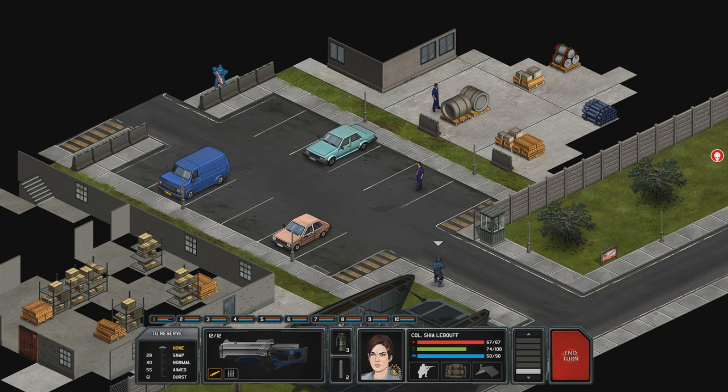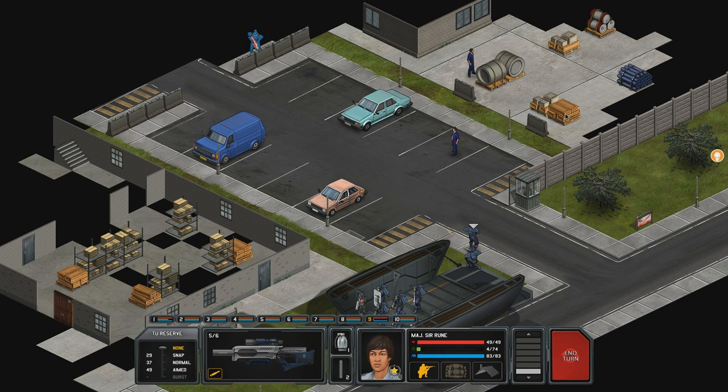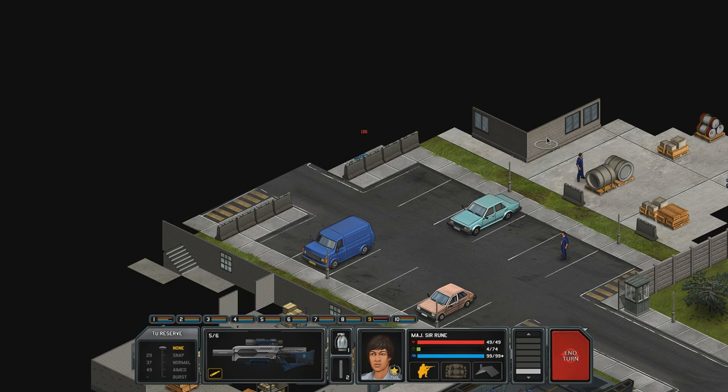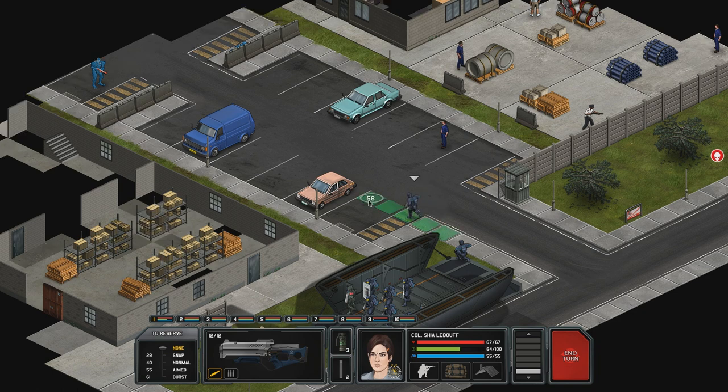Yep, right away. Plasma cannon — brilliant. So we have to take this guy out first. Only 69. Bloody hell. Very nice, Major Sarun. That was one shot, one kill. I didn't even know we could do that with Androns. The mag weapons are great, but I thought they — they really had a lot of armor, even for mag weapons.